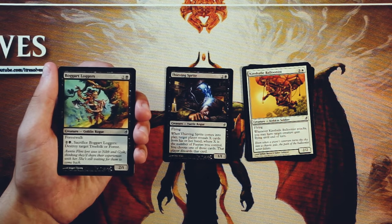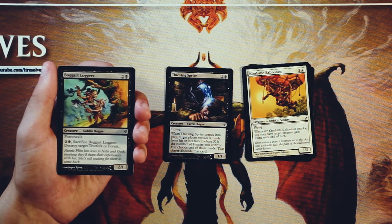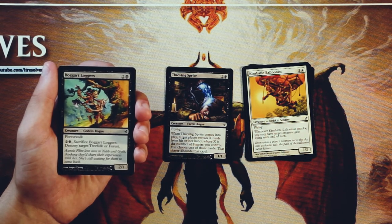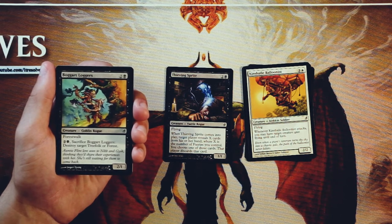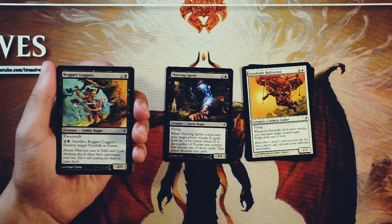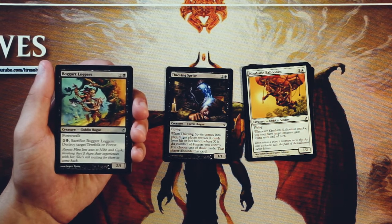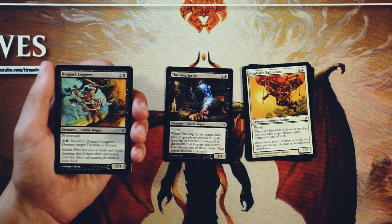Bogart Loggers is a 2/1 for two and a black. It has forestwalk, so it's unblockable as long as your opponent controls a forest. Then you can pay two and a black, sacrifice it, and destroy target Treefolk or Forest. Very much a hate card for green, and I think it's good in the situation where you're against a green deck, so this is much more of a sideboard card. I love that they put so much flavor within the creature package itself. Definitely a good sideboard card — if you're in a black deck you'll want this against a green deck, but not amazing by any means in a regular situation.